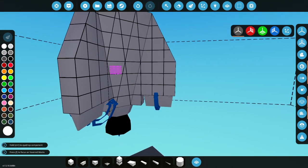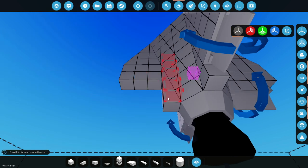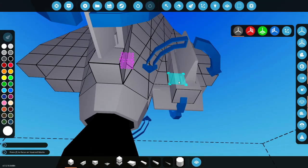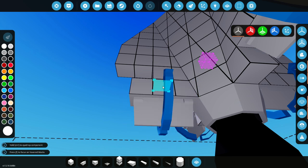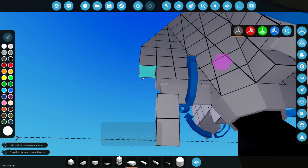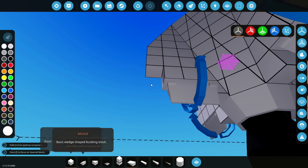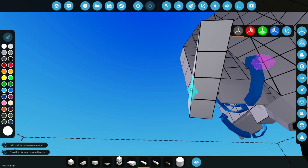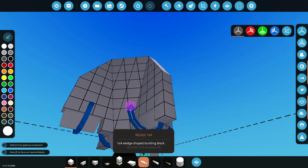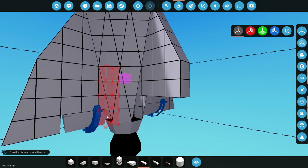I actually want that to come further down to look a little bit nicer. So we'll delete these and put that there instead. We'll have the pieces go opposite to each other. We'll delete those guys, move them inwards, and go from there. This is looking sick — very cool. Delete this one and put that right there.